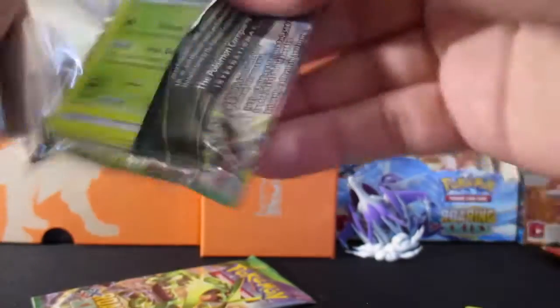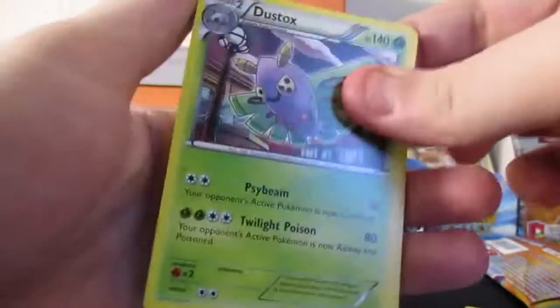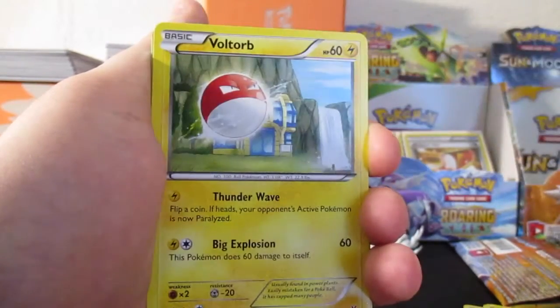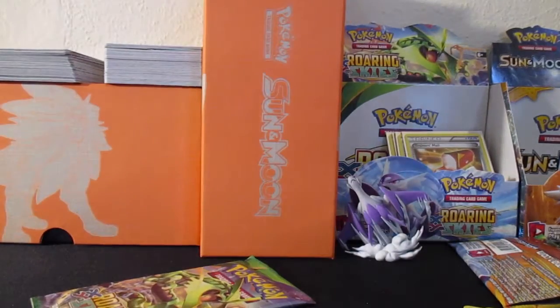On to the second to last pack of the opening — hopefully we get something out of this. We got Dustox, Latios Spirit Link, Togetic, Cascoon, Meowth, Shuppet, Gligar, Voltorb, Altaria Reverse Rare, and another one. I'll sleeve that up real quick.